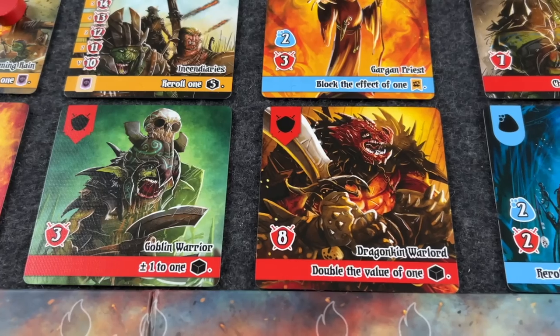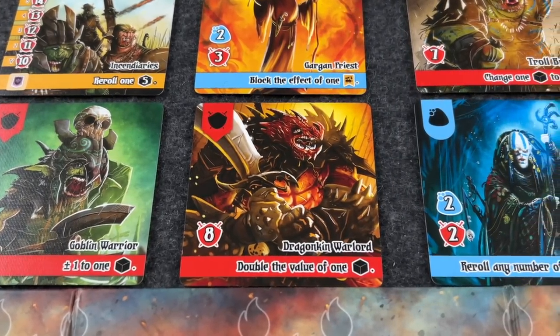Blue dice — called holy dice — can fulfill blue requirements and are also wild. After rolling, most gameplay involves attacking and removing troops and siege engines. During a round, you can only attack cards in the very front, spending sums of dice to fulfill requirements. The neat thing is every time you defeat a troop, that troop card goes into your hand, and each troop card has a special ability you can use by discarding it — finding different combinations of abilities is a lot of fun.